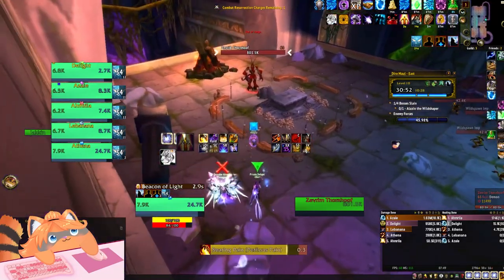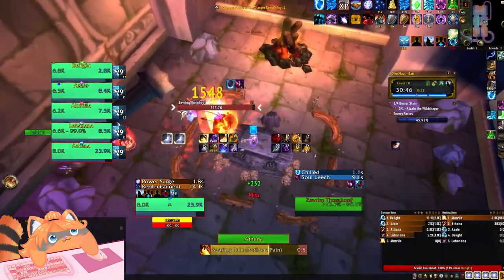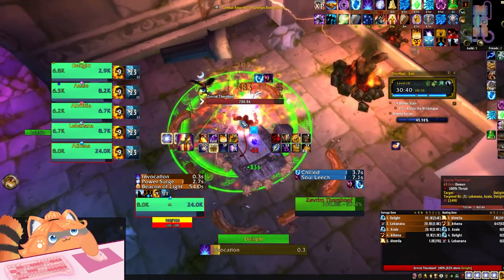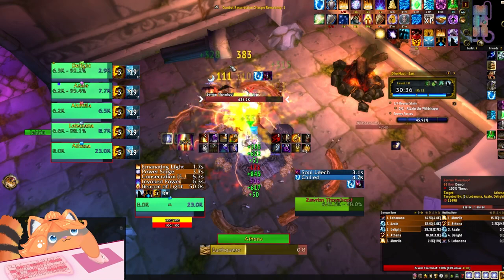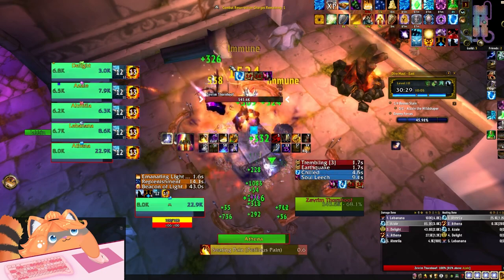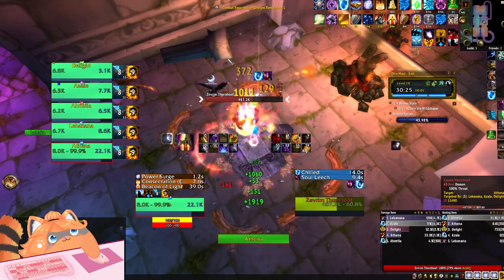One little tidbit about this boss: apparently, over on the left side by that pillar that's knocked over on the ground, if you do it properly with the right tanking position and your DPS and healers in the right position, you can actually line-of-sight the sacrifice mechanic. I don't know exactly how it works or how to do it, especially since I'm still running with pugs — we're mostly just typing to communicate and haven't been fully voice comming to talk strategies.